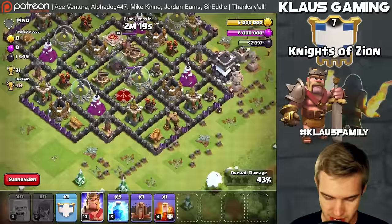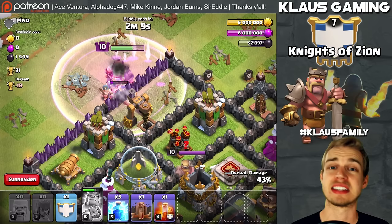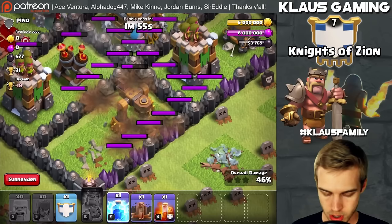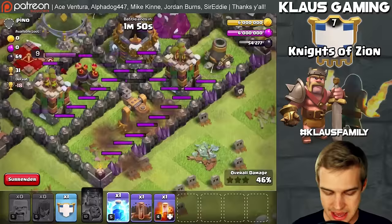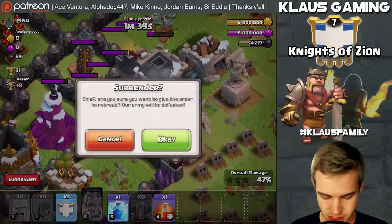Look at all this dark elixir still in the base. Let's use the king to grab some dark elixir up here — the wall is pretty weak and there are only a couple of point defenses. Pop the special ability, hopefully we get through this wall quickly. We didn't even get to the town hall — not great, but it's okay. Let's drop a lightning spell — lightning spells on dead dark elixir drills actually works very well. Looks like we're going to lose the raid; I don't want to spend any more lightning spells.